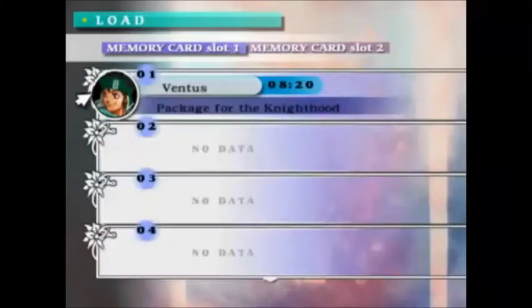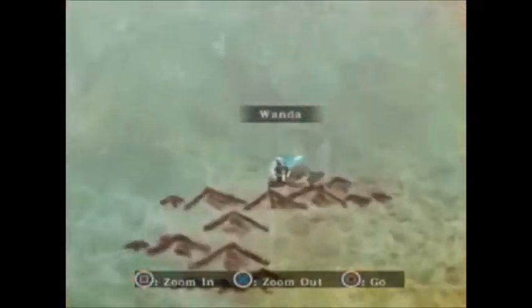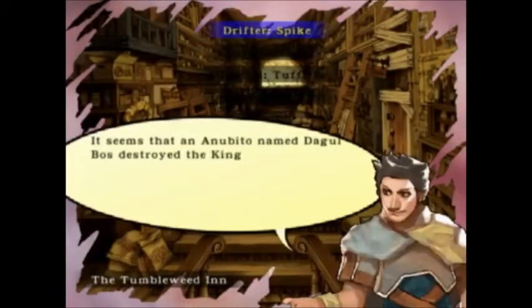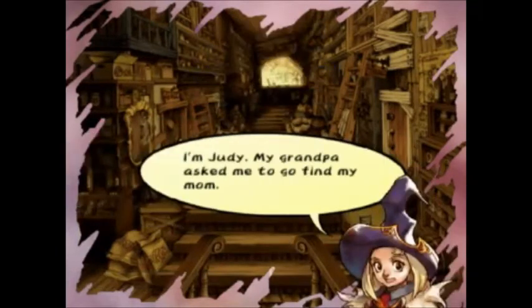Hey friends, Metapod here again. Welcome to the second part of my single character challenge in Unlimited Saga. I'm going to cut out a huge block at the beginning because I do a ton of shopping, though I don't really buy anything and that's really boring. I just kind of look at shops over and over — it's going to get even worse as the series goes on, so I'll keep cutting it out.